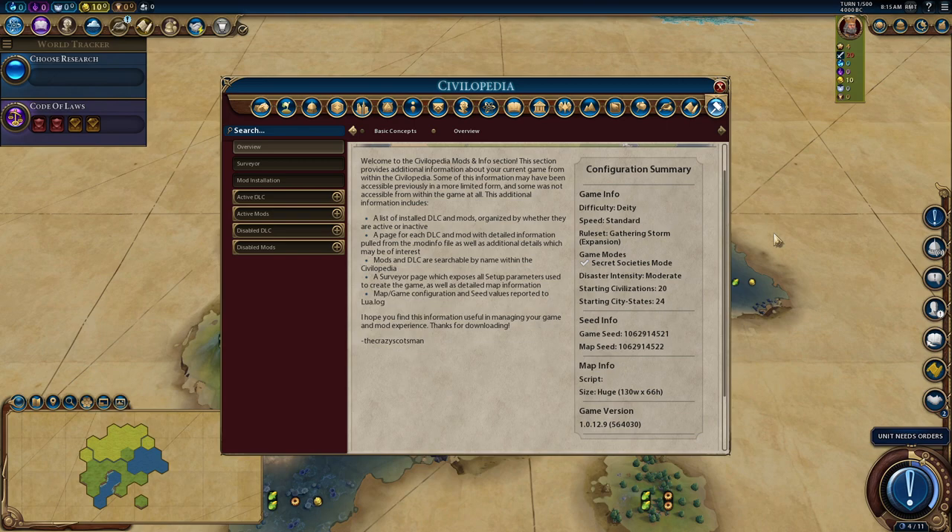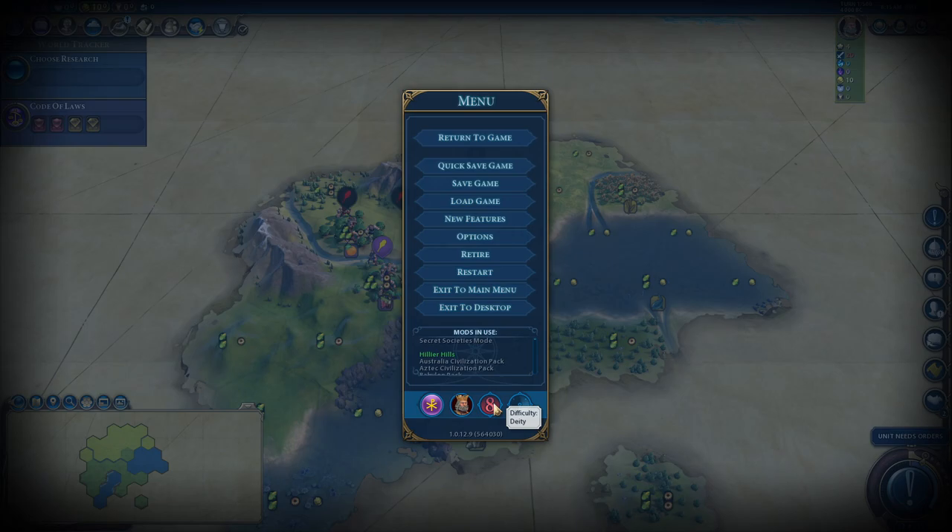Quick bit of housekeeping: this is the map, a huge Earth map as provided by the Civ people. This is not a modded map — this is a map that everybody has. It's a really good one and this is a game for me: a 20 civilization start, 24 city-states, huge Earth with Byzantium. Oh my goodness, I'm looking forward to this already. Deity, standard speed, with secret societies mode on as well.